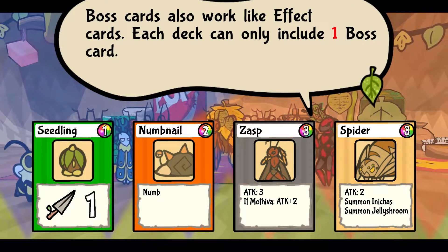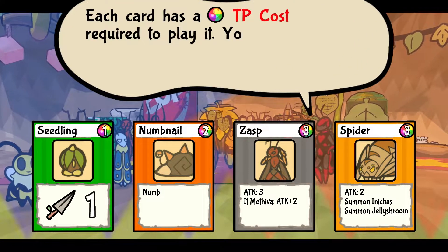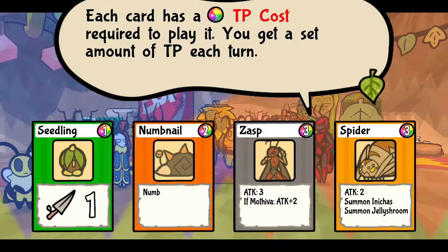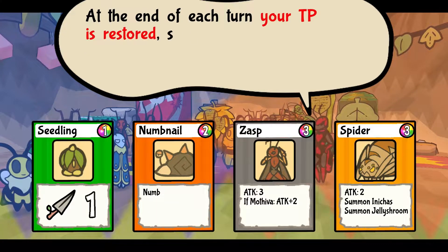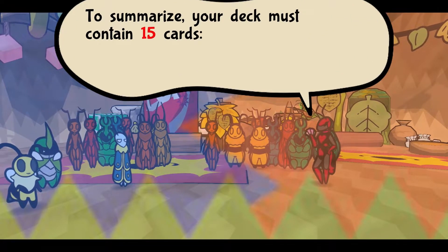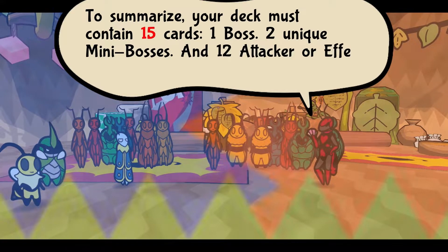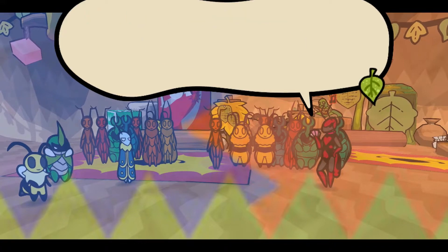Boss cards also work like effect cards. Each deck can only have one boss card included. Each card has a TP cost required to play it. You can get a set amount of TP each turn. At the end of your turn, your TP is restored, so you can go wild with your plays. To summarize: your deck must meet 15 cards, one boss card unique. Try building your deck.